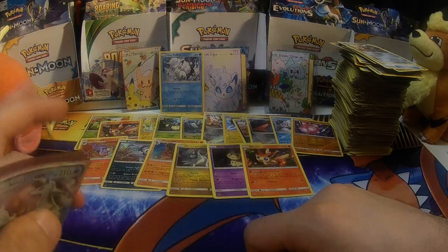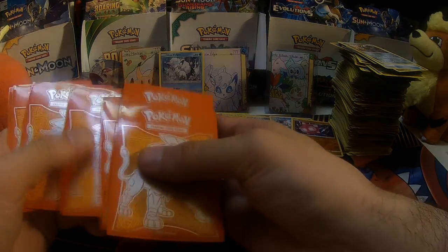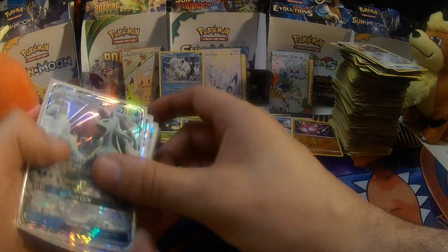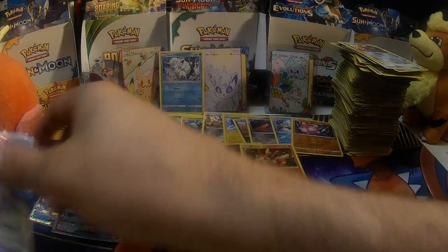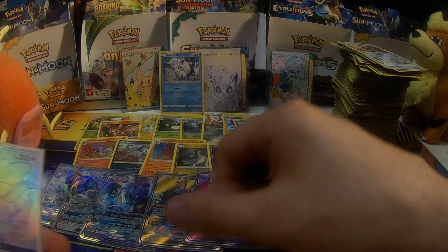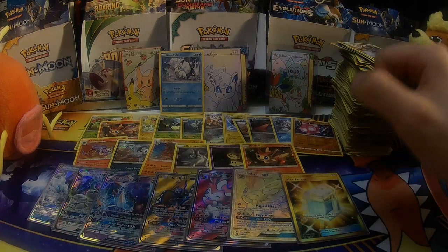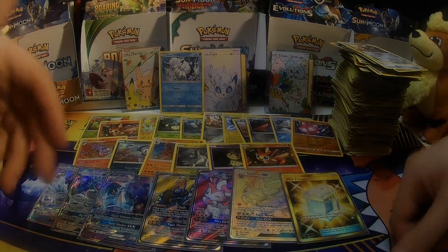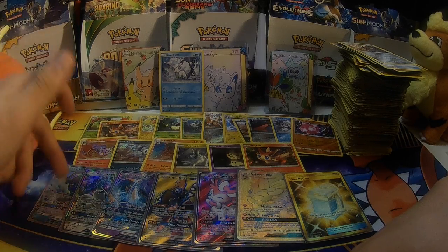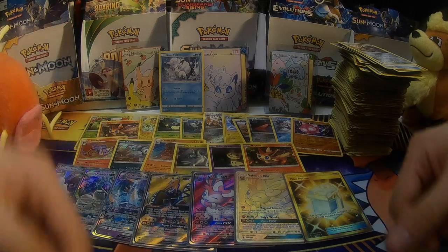Now this is where the fun part happens — seven major hits. Alolan Ninetales GX, Drampa GX, Toxapex GX, Full Art Tapu Koko, Full Art Sylveon GX, Rainbow Rare Sylveon GX, and a Max Potion Secret Rare. That's a seven-hit box, guys — that's fantastic. These are beautiful cards.